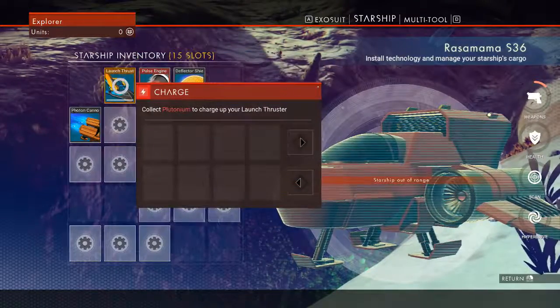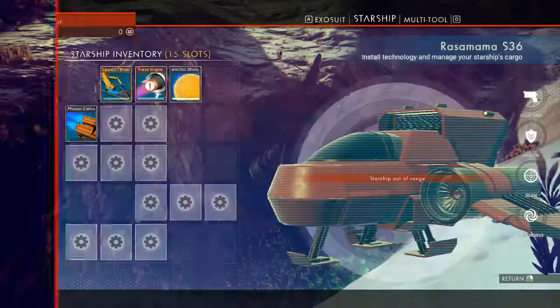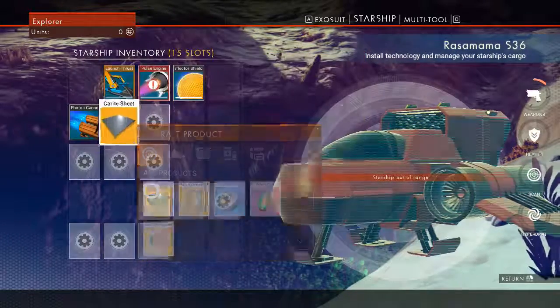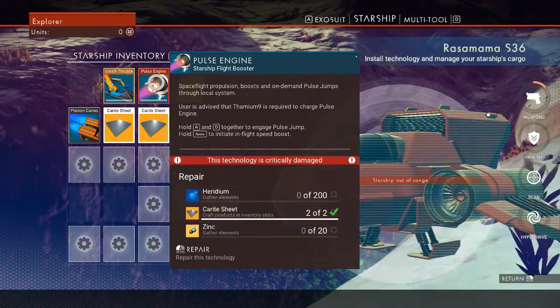We will need plutonium, and you also want heridium. Now we have that — so zinc and heridium, good.